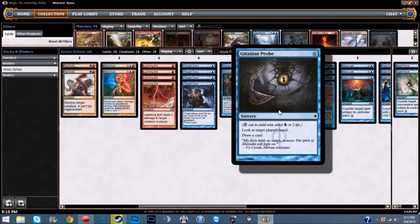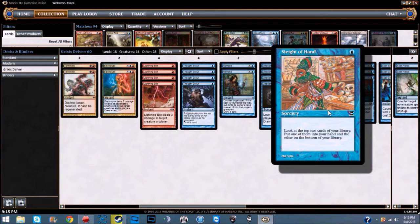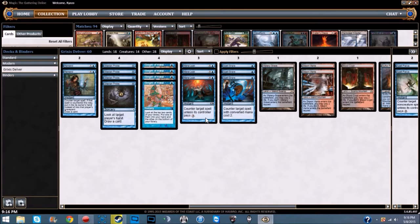We're running four Gitaxian Probe — a Phyrexian blue mana spell, meaning you can pay two life or one blue mana. It's a sorcery: look at target player's hand and draw a card. Turn one, cast it, see what they're playing, plan accordingly, and draw a card — essentially a free extra card. We're also running four Sleight of Hand; I'd rather run Serum Visions but they're $20 each on MTGO. It's a one-blue sorcery: look at the top two cards of your library, put one in your hand and the other on the bottom.